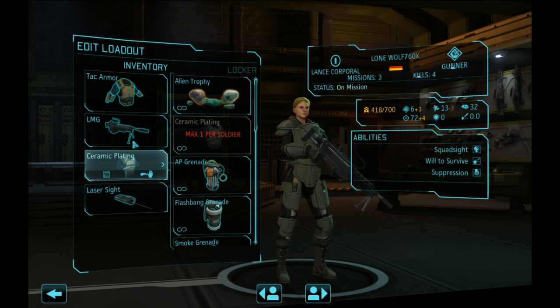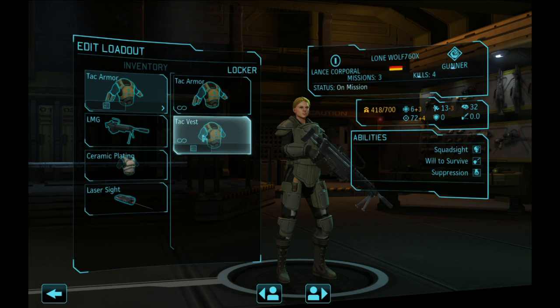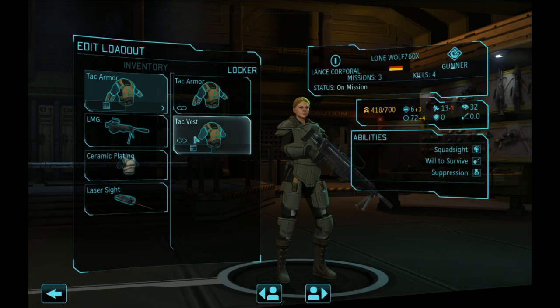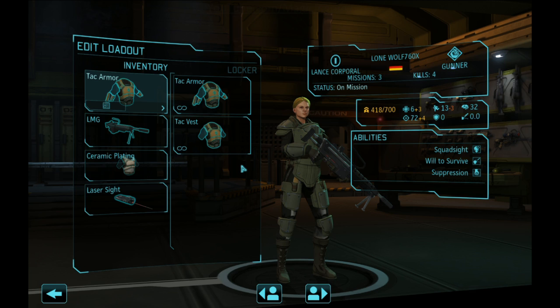For gunners and rocketeers specifically: always use tac armor, not tac vest. The tac vest gives plus three mobility and plus one HP. The tac armor gives plus one mobility and plus two HP. That extra HP is vital — I have seen soldiers take exactly as much damage as their remaining health while wearing a tac vest. A living soldier is a usable soldier, so use your tac armor and ceramic plating.